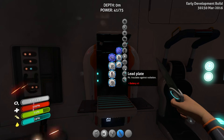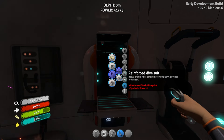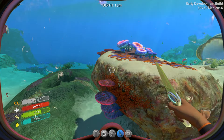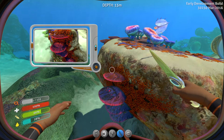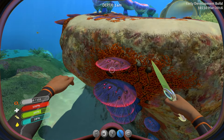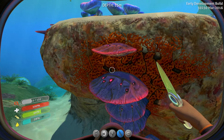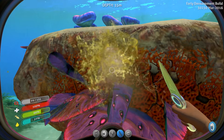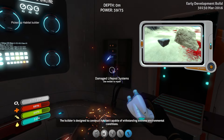After acquiring fiber mesh, you need to worry about lead plate. Lead plate comes from batteries. So to make a radiation suit you will need two lead plates and two fiber meshes. The batteries once again come from acid mushrooms and copper ore.